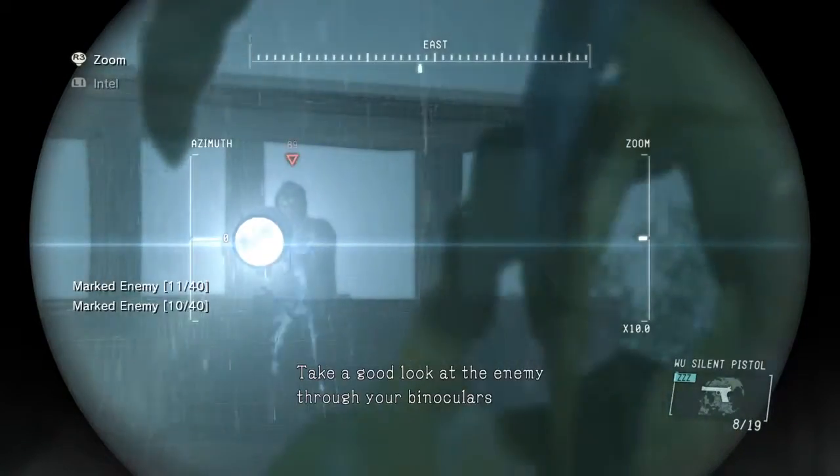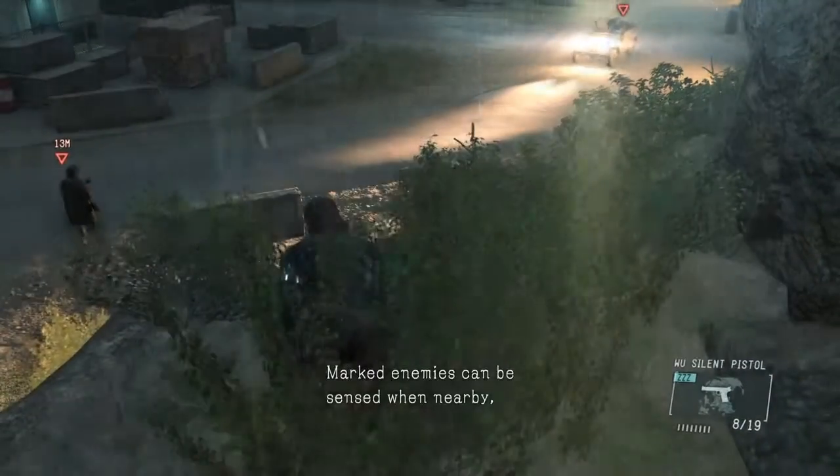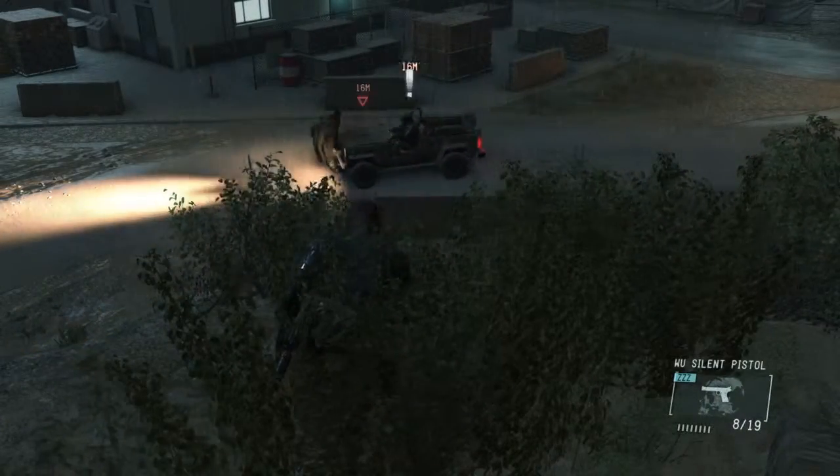Take a good look at the enemy through your binoculars, and you can mark him. Marked enemies can be sensed when nearby, even if there's a wall between them.